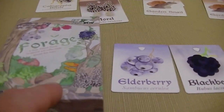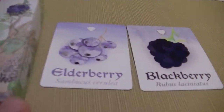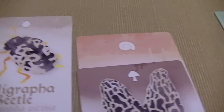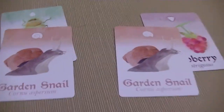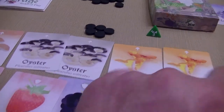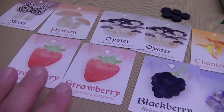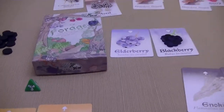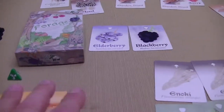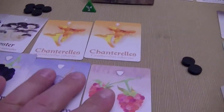Forage is a two-player game in which players compete to collect sets of different types of cards — whether they are berries, mushrooms, beetles, or snails — in order to collect and have majority, the most cards of one type, and also trying to collect pairs of cards in order to score additional points. It's going to be a back and forth; players alternate turns being able to buy and sell cards in order to accomplish this.